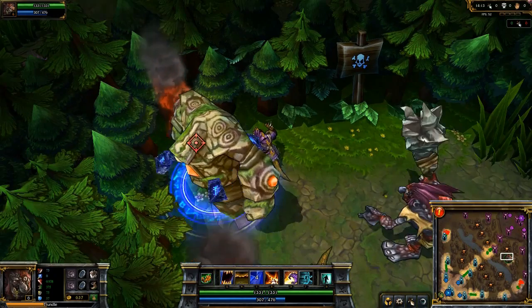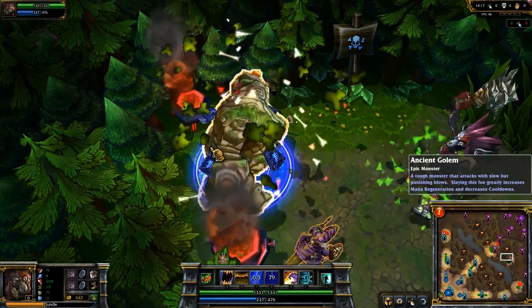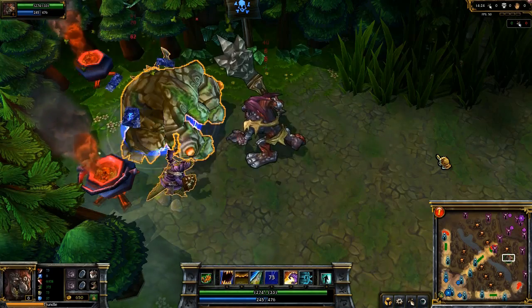Trundle's ultimate is Agony. Agony deals damage and lowers the target's armor and magic resist by a percentage, which increases over time. Trundle also steals all those stats for himself while the buff is on.